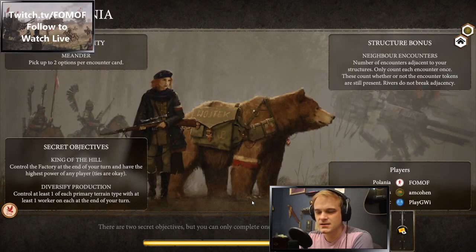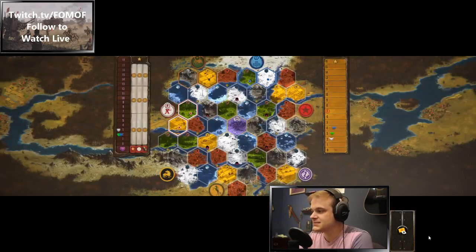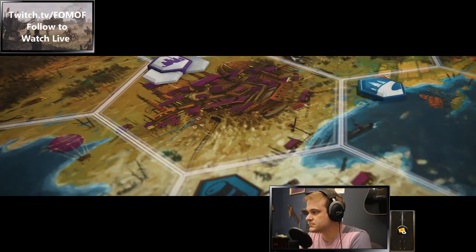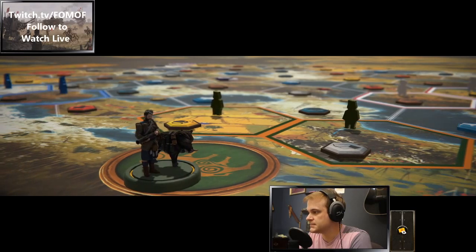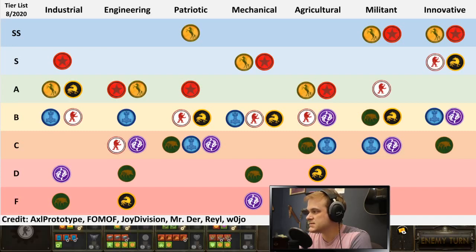Polania! Have fun with Polania. I like Militant. Let's see what we're up against — we've got Militant, Albion Engineering, and Nordic Patriotic. See our little tier list here: Polania Militant is an A, Nordic Patriotic is a C, and Albion Engineering is a D. We're the favorite in this game.